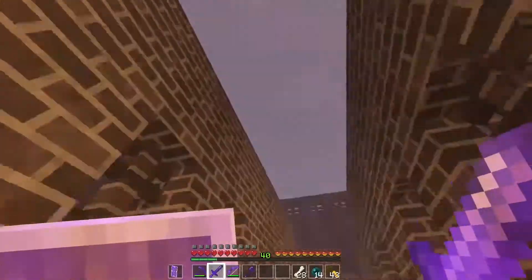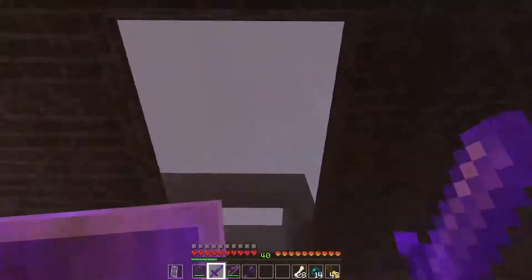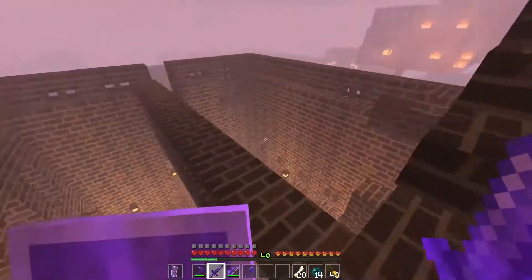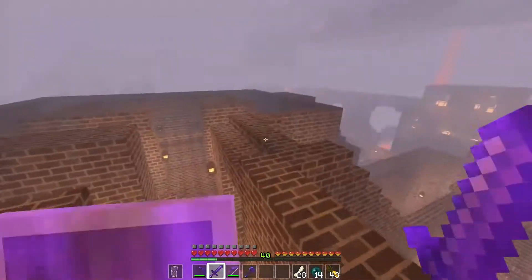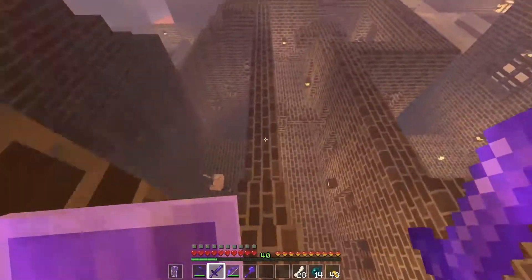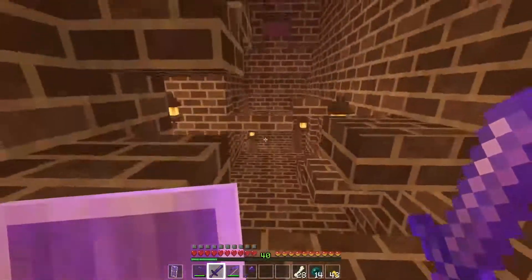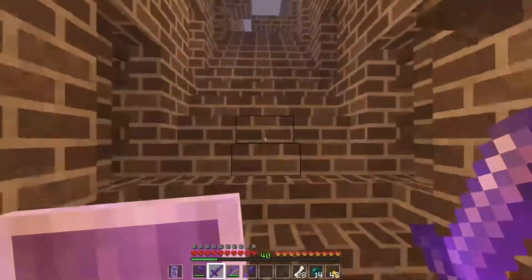I realized halfway through that Wither Skeletons don't spawn in light levels above seven. So instead of all the slabs I placed, I could have just placed torches — and that's a lot easier. I was literally going to make three videos: one on the End, one on the Nether, and one on getting Elytra. Which is a stupid name by the way, because Elytra are what beetles have — and those are not beetles, they're wings. But I gave up when I realized just how stupid the slabbing was.